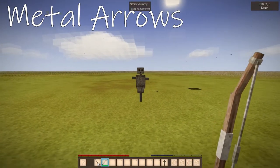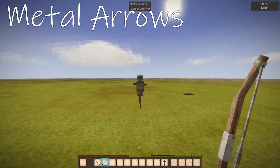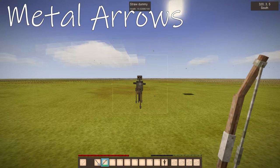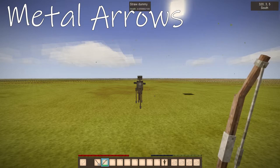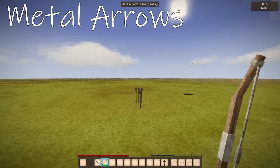Here we have the steel arrows, which are the best arrows you're going to be able to craft. This is what you want to save your feathers for — the metal arrowheads. Whether you're using steel arrows or even just copper, they will be better than using them on flint arrows. If you cannot yet make metal arrows, I would recommend just using the crude arrows until you're able to.